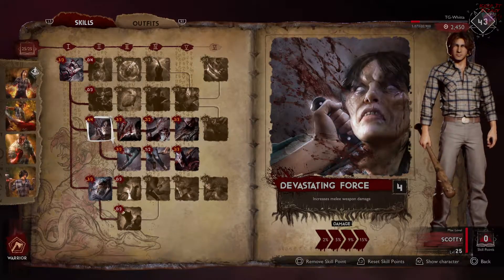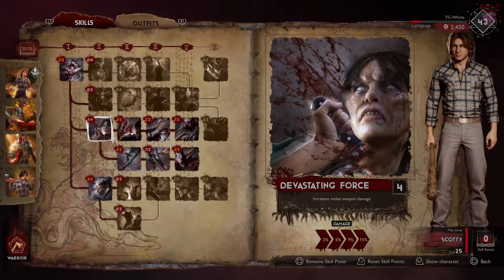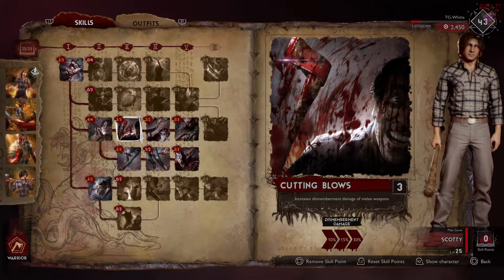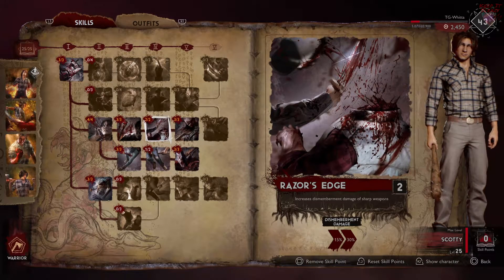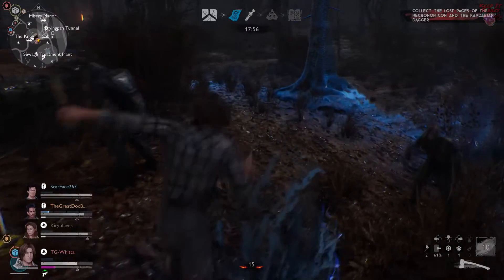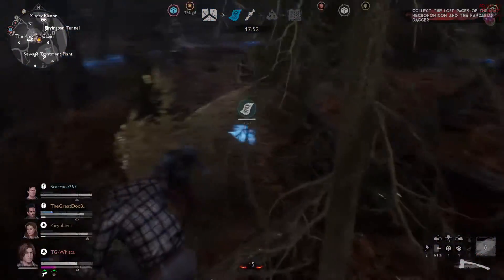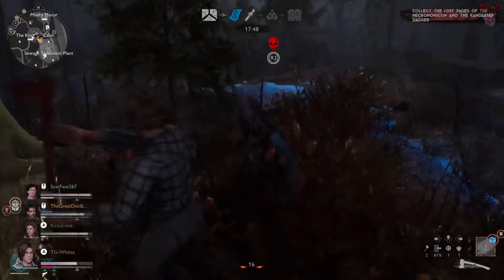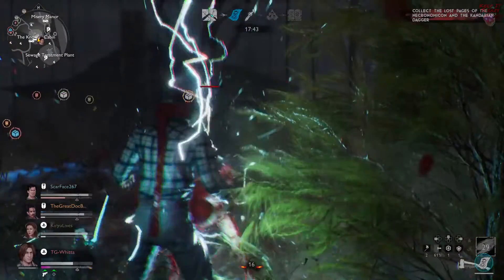Next, I'm putting a full four points into Devastating Force, which is going to give me a flat melee increase of 15% damage. And I'm putting three into Cutting Blows, which is going to increase my dismemberment damage of melee weapons by 30%, as well as two into Razor's Edge, which is going to increase dismemberment damage of sharp weapons by another 30%. Those two stack, and what I'm going to be using most of the time is a Lumberjack Axe, because not only is that just one of the best weapons in the game, but Scotty can bring it to the next level because of some skills that he has.